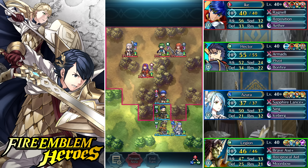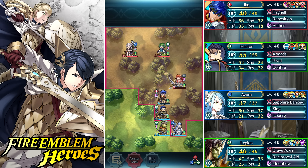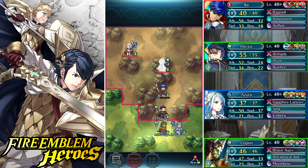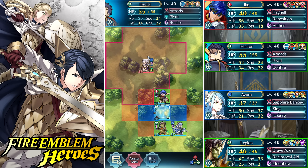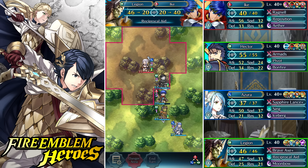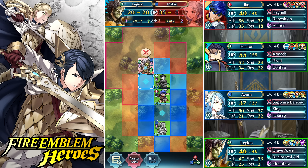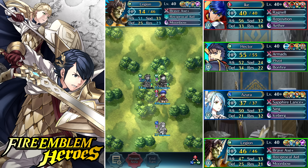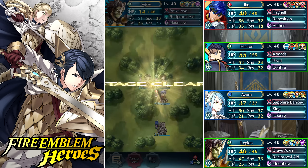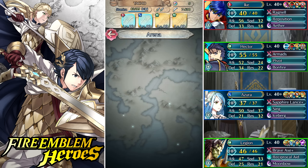Sanaki comes in first, so now Ike's on low health but he'll vantage and KO all of them. That's why I really like having defensive units in the arena. Legion can use escape route 3 — as long as he's below 23 HP he can fly to my other characters. Really cool — that was a quick finish.